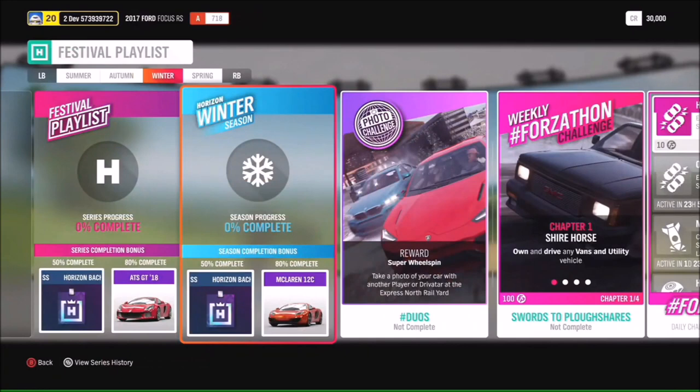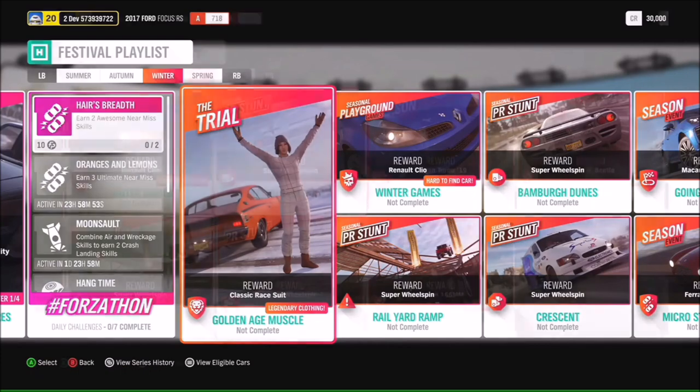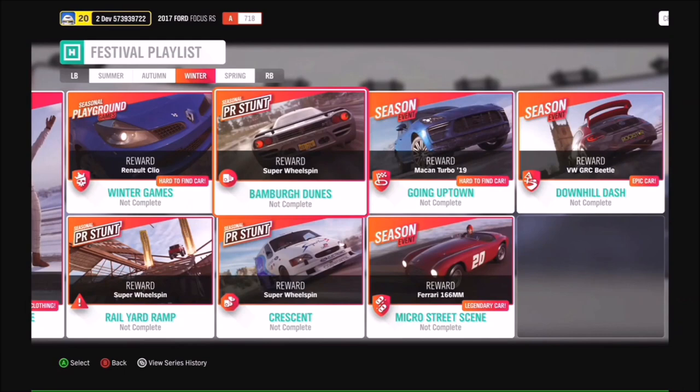In Winter at 50% there's another Horizon Backstage Pass, and at 80% we've got the McLaren 12C. The photo challenge — you'll want to get a friend for this one: take a photo of your car with another player at Driver Tower at the Express North Rail Yard, hashtag Duos. Completing the Winter Trial Golden Age Muscle earns a classic race suit. The Winter seasonal Playground Games gets you a 2007 Renault Clio. The seasonal championship Going Uptown gets you a Porsche Macan Turbo, Micro Street Scene gets you a Ferrari 166MM, and completing Downhill Dash gets you the VW GRC Beetle — an epic car.